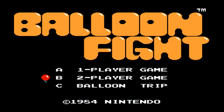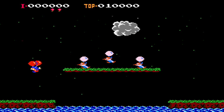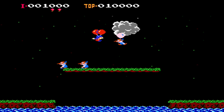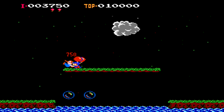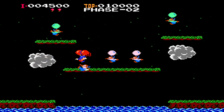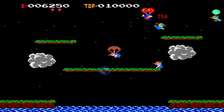There are three different modes to Balloon Fight: one player, two player — which is actually simultaneous gameplay — and the Balloon Trip Mode. Balloon Trip Mode is a survival-like mode where you're trying to last as long as possible and get the highest score you can. The one-player game has you competing through endless phases or levels, popping the balloons of all the different enemies. There are twelve unique phases as well as five different bonus games to complete.